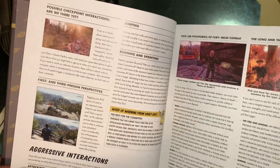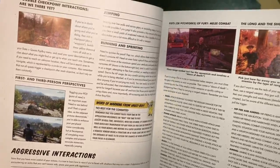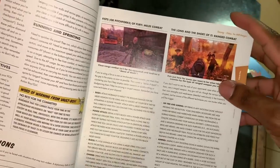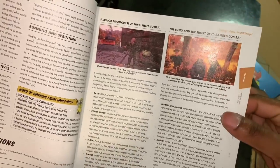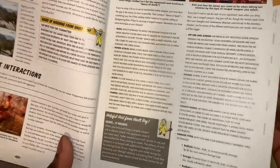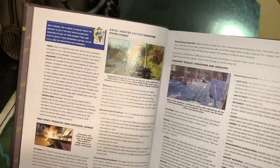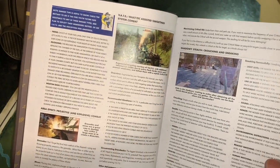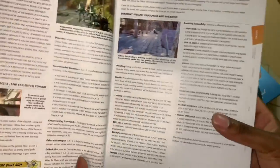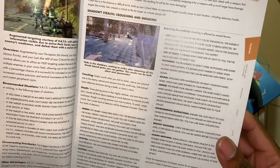It covers possible checkpoints, interaction types, aggressive interactions — just about anything you need to know about the beginning, even if you've never played Fallout 4 or Fallout Vegas. This covers all of the training, useful hints on training, and the VATS system and how that works. Very useful for beginners — if you're a beginner, this guide will definitely help you.